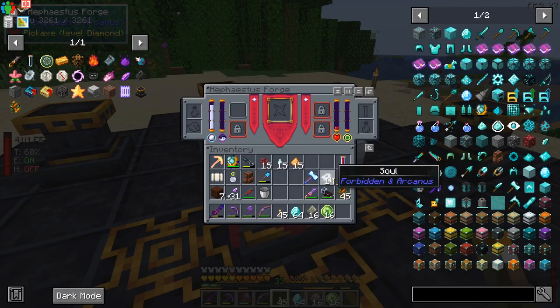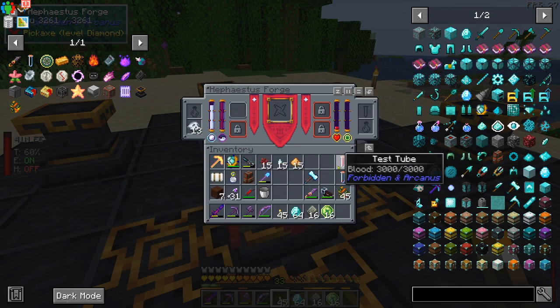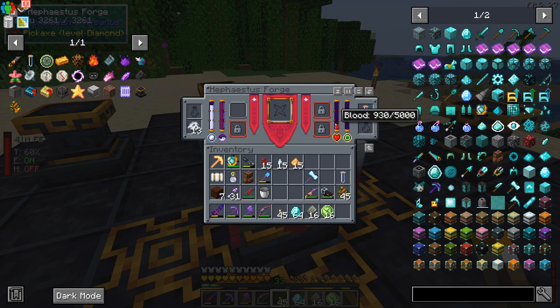Now all that we have to do is add our souls over here — that'll fill up the soul meter — and also add our blood over here. That'll fill up the blood meter. We need a thousand for each craft. We're good, we got everything set up.